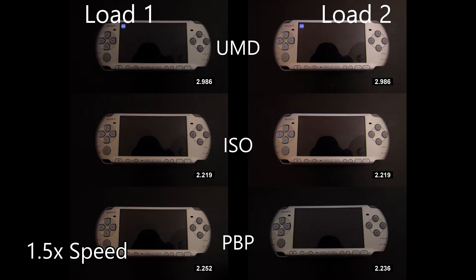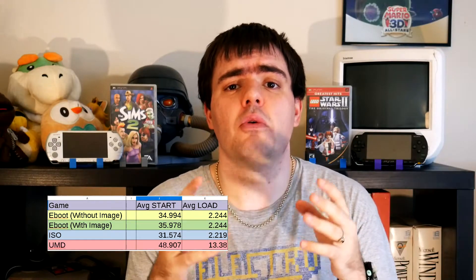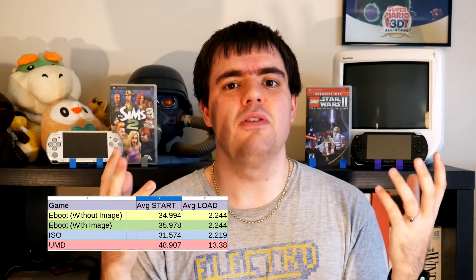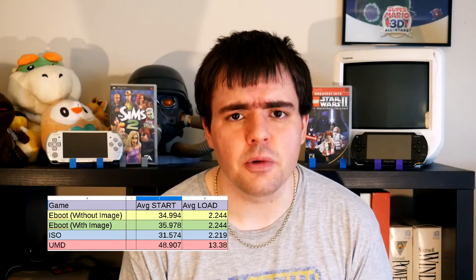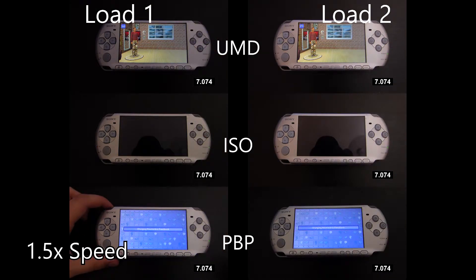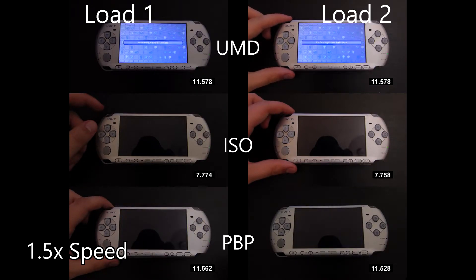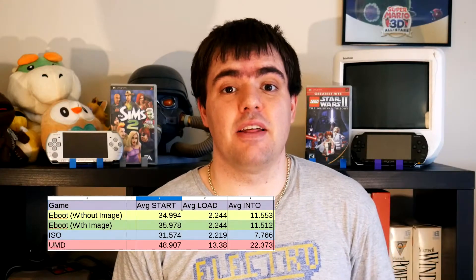Moving on, the second loading section is loading the game up until the first save screen. Here we can see that small loads from PVP or ISOs are negligible, as the load times are about the same. The PVP files for both formats are loading at the same time, so it's just that initial load from the start menu which increases load times. The last section was waiting for the game itself to load into an area, and here, for a longer load, we see that the ISO performs a lot better than the PVP file, which honestly is not surprising at this point.